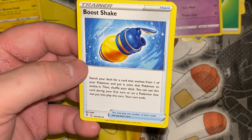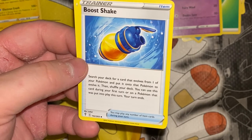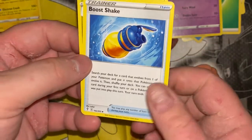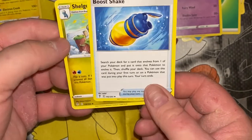Dusknoir: search your deck for a card that evolves from one of your Pokemon, put it onto that Pokemon to evolve it, then shuffle your deck. You can use this card during your first turn or on a Pokemon that was put into play this turn, but your turn ends. So you just evolve a Pokemon and your turn ends.